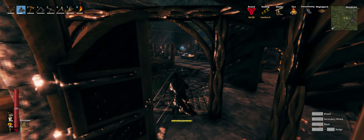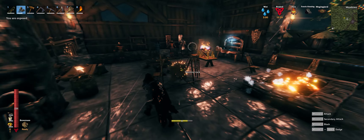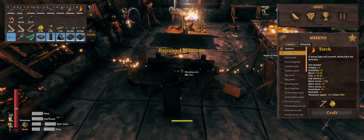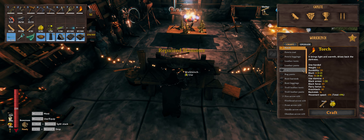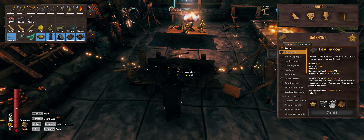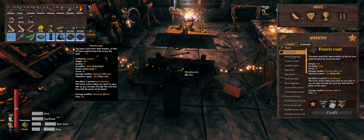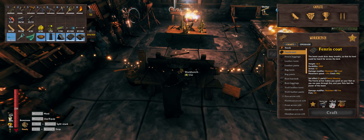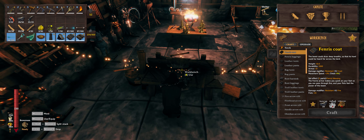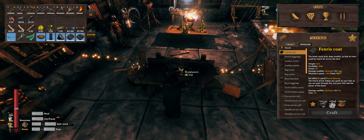This is fully upgraded to the max — I think it was like three or four upgrades — but we're going to look at this set so you guys can see the default stats here in the workbench. The Finry coat starts off at armor 10, and fully upgraded it's going to be armor 16. This goes for every piece. It's a hood, chest piece, and leggings.